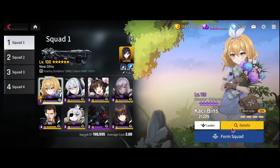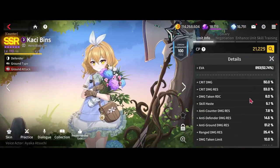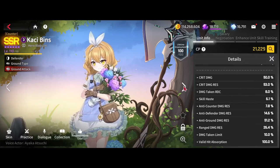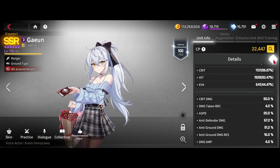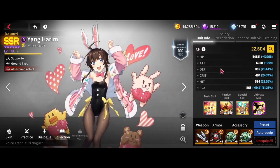So here we have Casey Bins with HP tank gear — 50 crit res and 51 ground. She has some haste but that isn't needed, it's just a latent I had on the gear I placed on her. Here we have Gayeon with attack speed anti-defender with her EE, but the EE isn't needed and she could be on Blaze, which would work as well, or just normal attack speed with anti-defender.